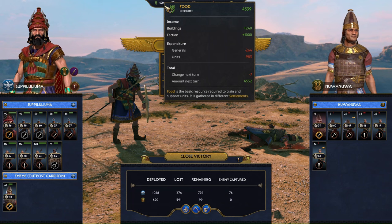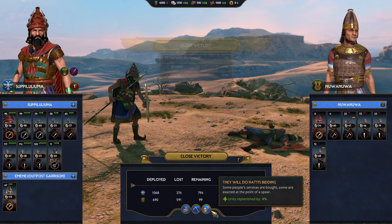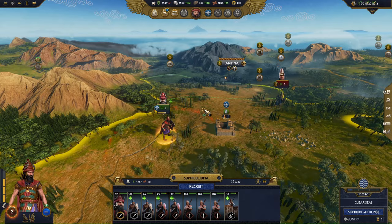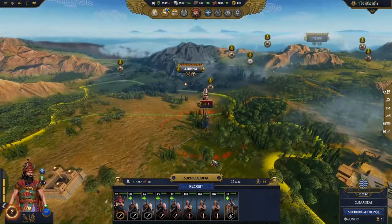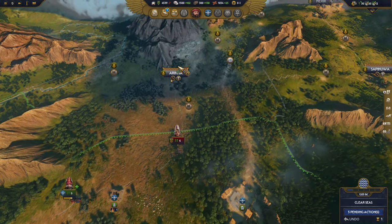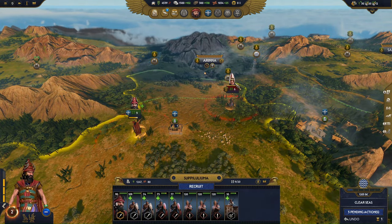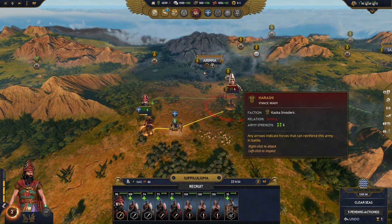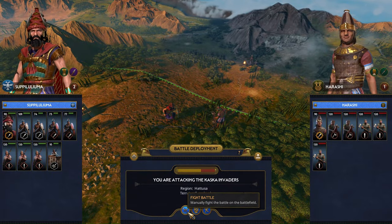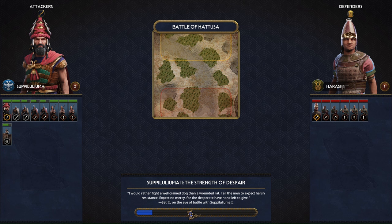Our food looks like it's a little low, so I'm going to replenish my units instead because I lost probably a few more troops than I wanted to. The enemy controls Arina — where the sun goddess of Arina is based, which is the main goddess we worship as the Hittite Empire. I think I'm going to fight one more battle, take out Harashi, and then we'll plan our offensive to take Arina back from the Kashkian invaders.